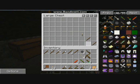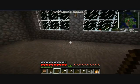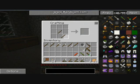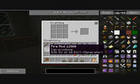You need a torch, a stick, and a stick to make the fire rod. The fire rod is a stick, a stick, and a torch. Thank you, fire rod.